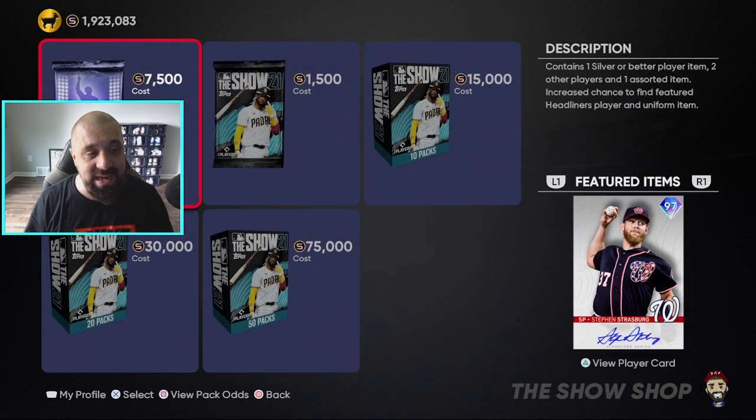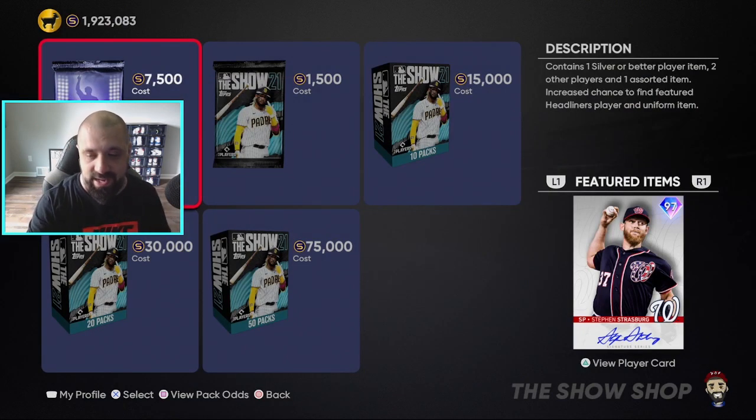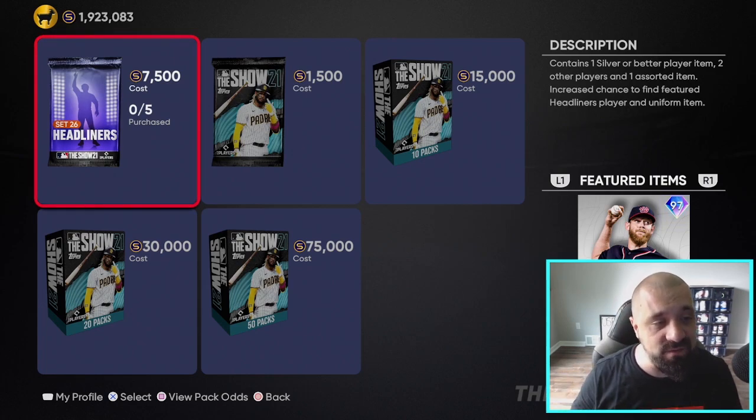We also got a brand new headliners pack, and this week's headliner is a 97 overall Stephen Strasburg — he is a Syracuse Chiefs legend. Looking at his stats: 101 stamina, hits per 9 at 94, K's per 9 at 108, home runs per 9 at 85, walks per 9 at 88. He's got five pitches, 98 fastball. Looks like a pretty decent card — 96 velocity, 99 break. I might actually have to pick this card up.